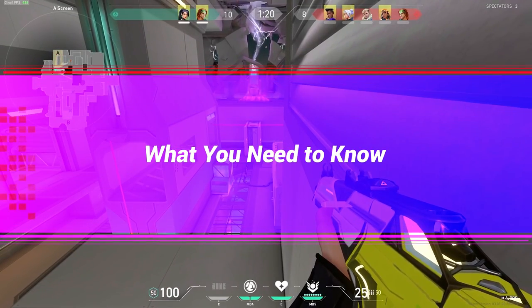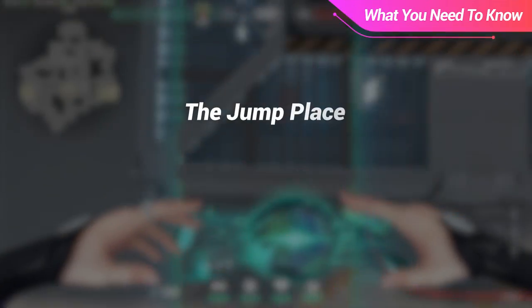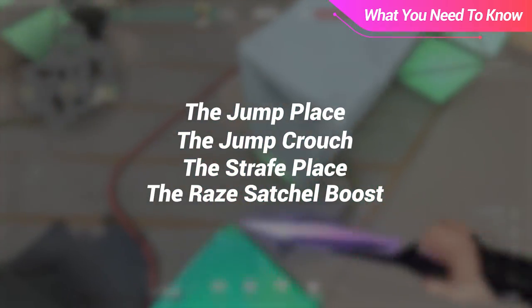So on that note, the first thing you need to know when doing Grim walls is how to do them. There are 4 different tactics when executing Grim walls: the jump place, the jump crouch, the strafe place, and the raised satchel boost. Let's quickly explain all 4 of these tactics.